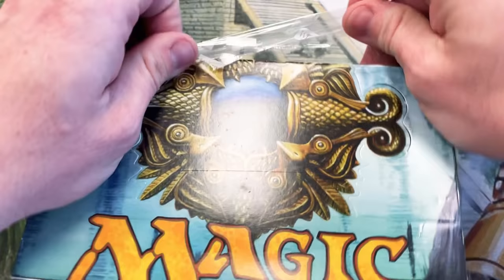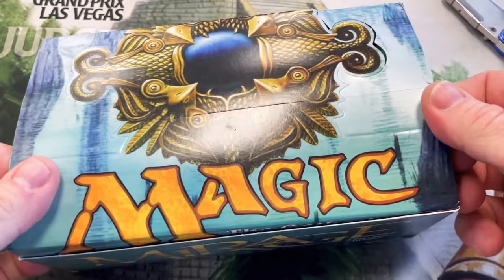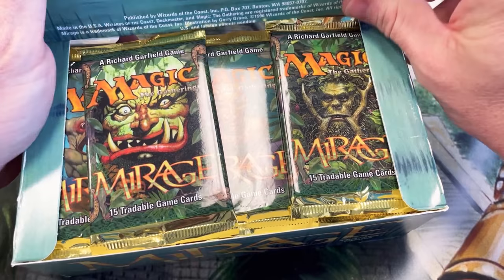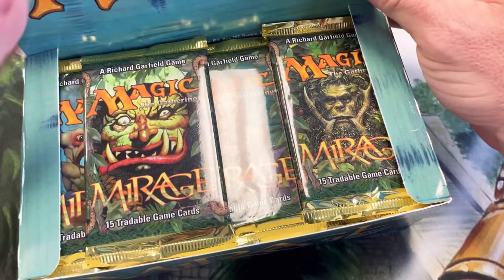So let's go ahead and get this thing completely opened — there's no turning back now. Let's get these packs out. Some of them are going to be opened, some are going to be sent out sealed. Let's pop the display up just like it's 1996-97 and you walk into your local game store. There we go — that's how it's supposed to look.